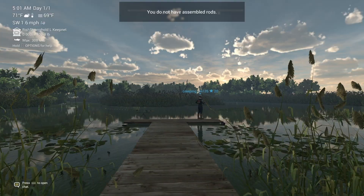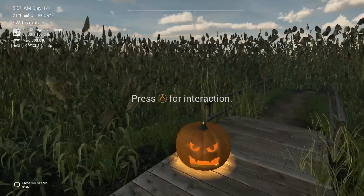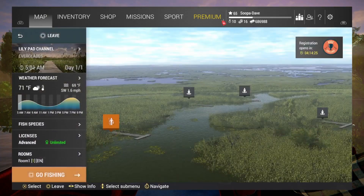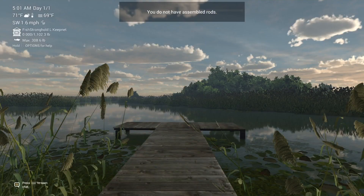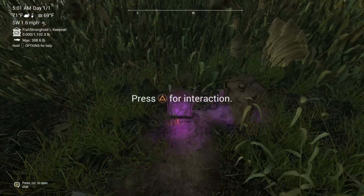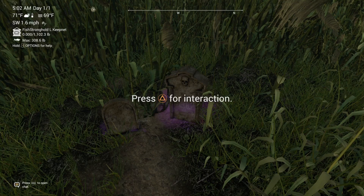Our next stop is the Everglades in Florida, where there's one pumpkin at this first dock and two tombstones at this dock over here at Affinity Tunnels. And we will be moving on to the next one.